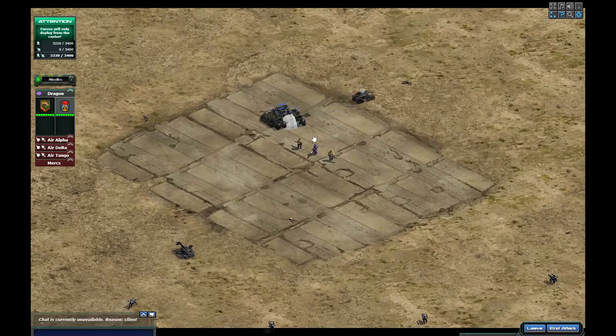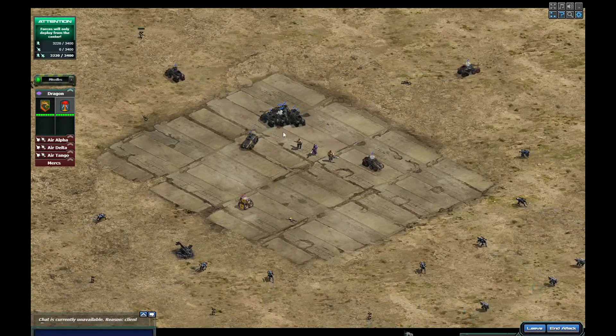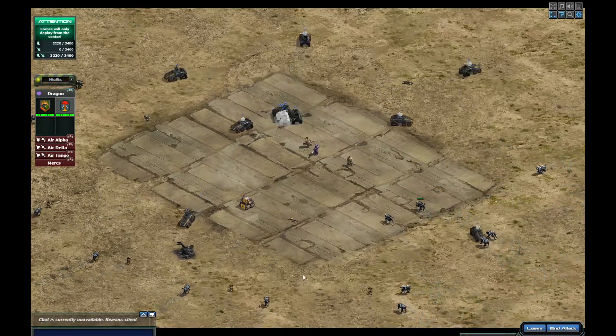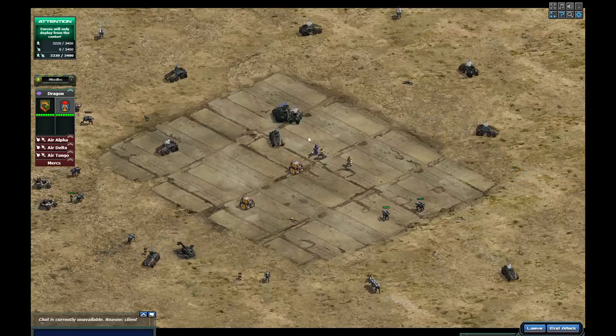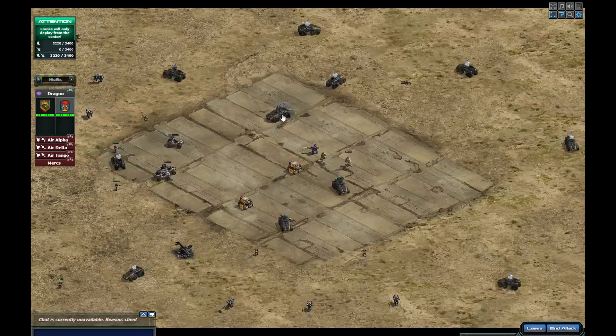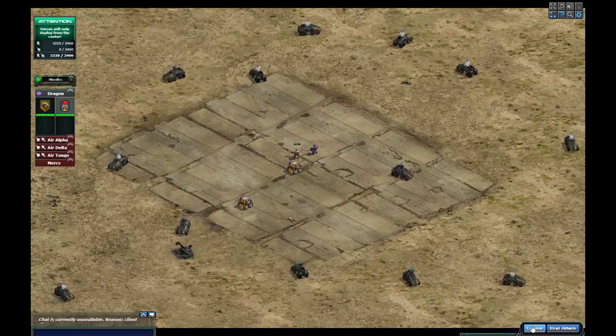But yeah, get things done. The reason I'm hitting these is I want the logistics, so I'm just spreading my units out, don't really care where they are. I want to get out of this base as quickly as possible. Make sure you got one in that corner right there, and then the rest of them can go any old place. Don't worry about the assets now - I can leave that base.